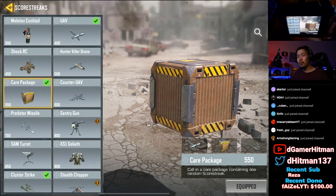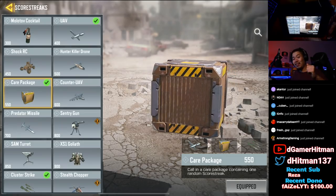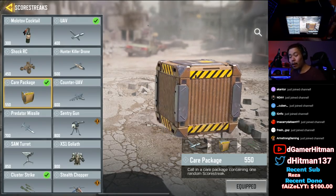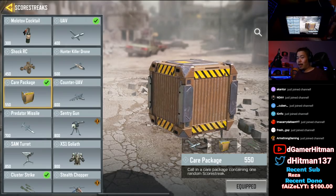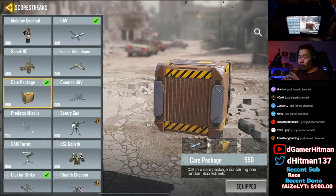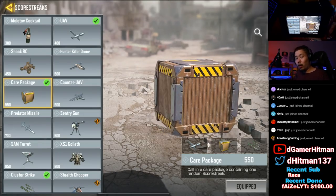Welcome back to another Call of Duty Mobile video. As you read in the title, the care package is the most overpowered and broken score streak in the game. Hear me out - you might think I'm exaggerating, but I'm not. I'll give you guys a little bit of math behind it. I may sound like a stats nerd but you guys will understand after I explain this whole video.